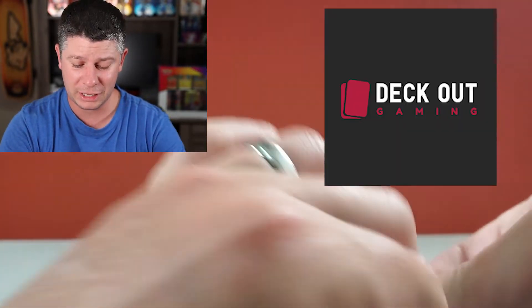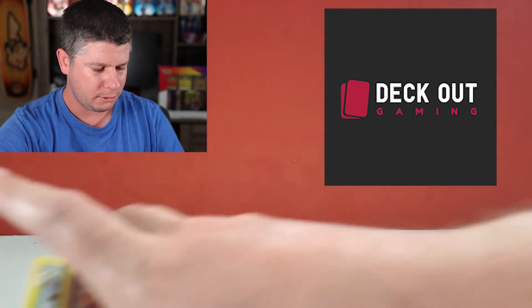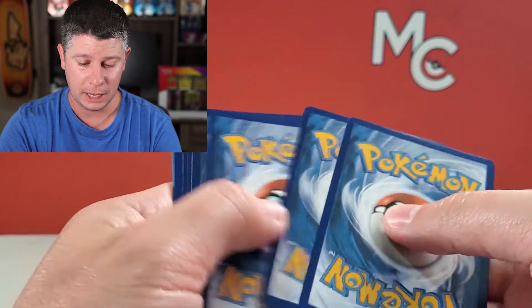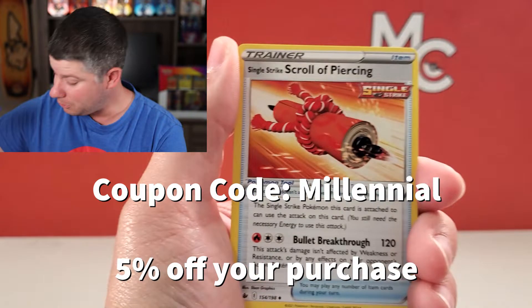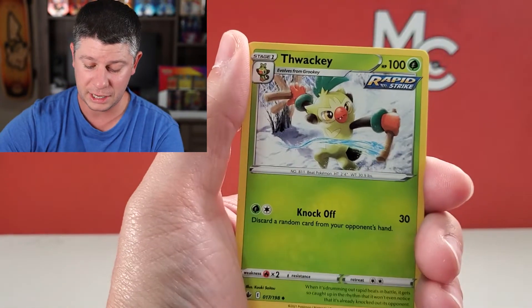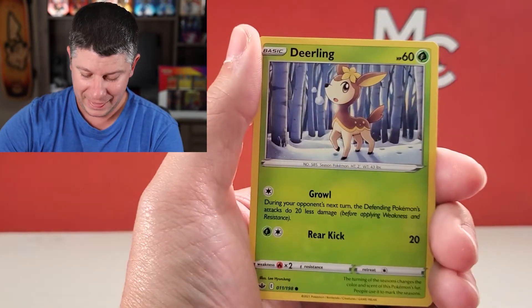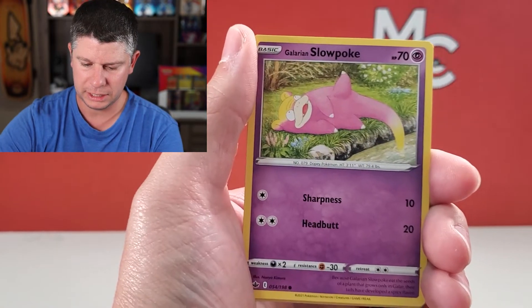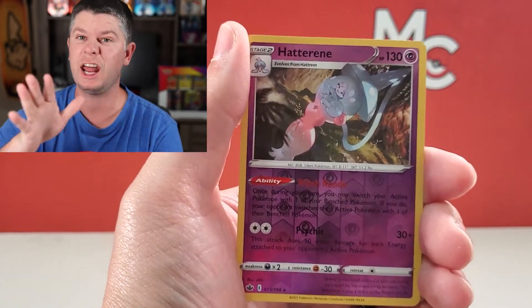And while we're doing plugs — another website, Deckout Gaming, another fantastic Canadian retailer. I also have a coupon code for them, another 5% off with the same code: Millennial. So just remember Hobbiesville, Deckout Gaming — use code Millennial and you get 5% off. That is easy, like Staples, right? Wow, that was really bad. Normally I'm good at it, I promise.